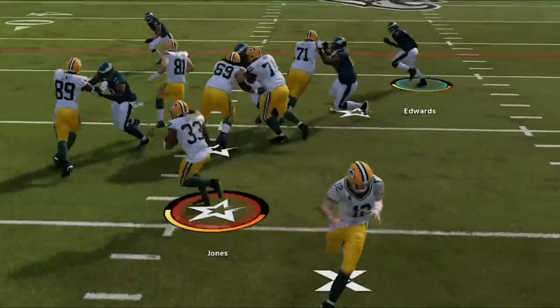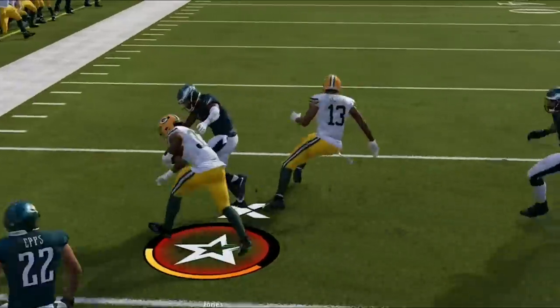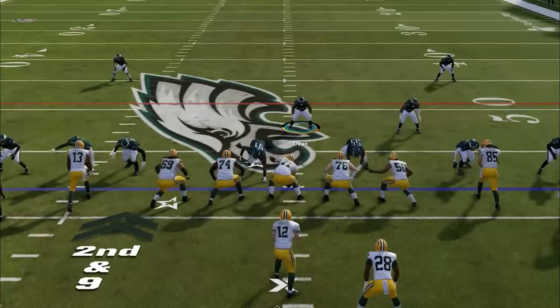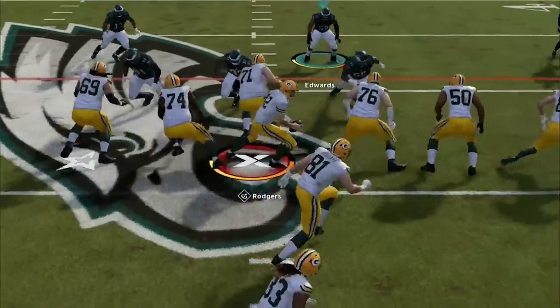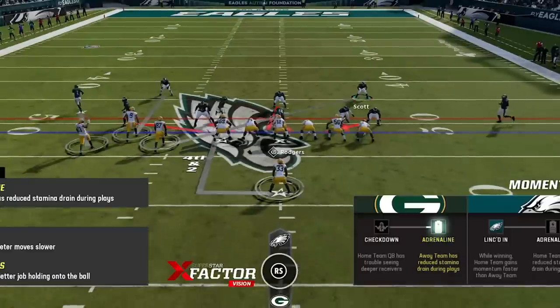Back on defense, it's back to the Aaron Jones show — he is bullying my defenders on his way to the game of his life, as the first defender rarely takes him down alone. My entire defense is eating a variety of stiff arms and truck moves, until Brandon Graham takes matters into his own hands on 3rd and 3 to force a critical 4th down, which my opponent decides to go for.